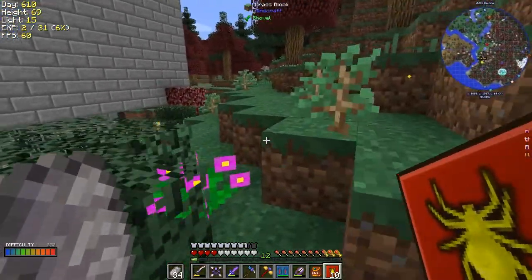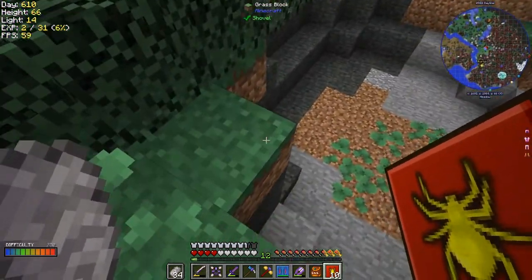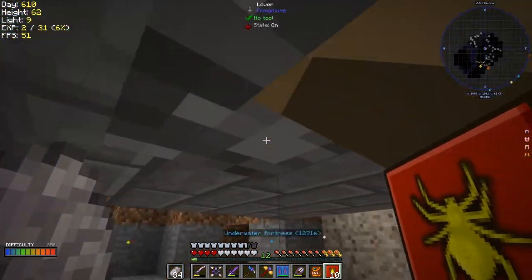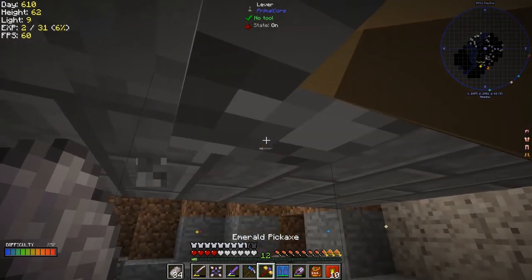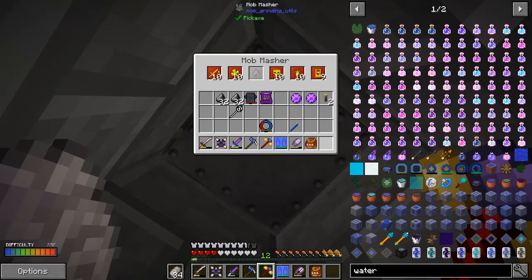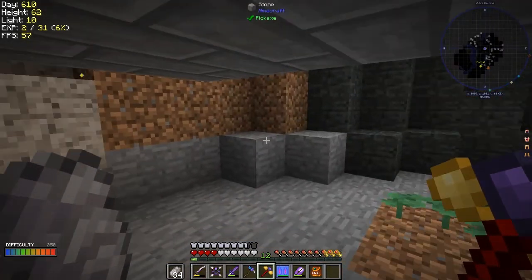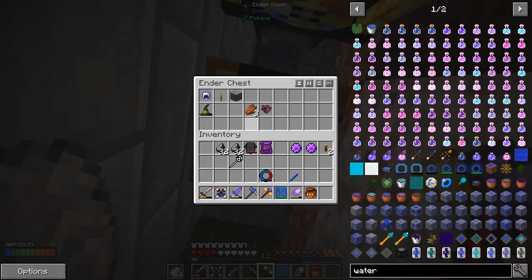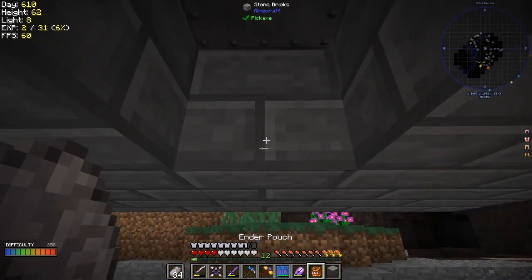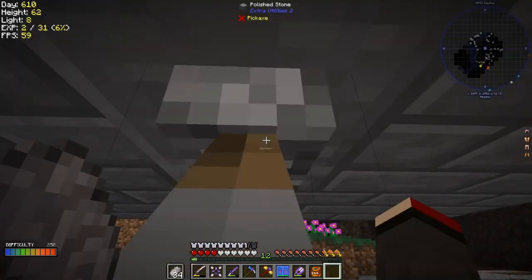Looks like there are mobs in here, and you can hear them getting bashed away. I've got to remove this block, then right-click this and shift-click these in. I was one short of a full beheading setup. They'll disappear into the chest - it's got witch's hats! That's the first one of those I've seen. Let's put this back on and turn the lever back on.